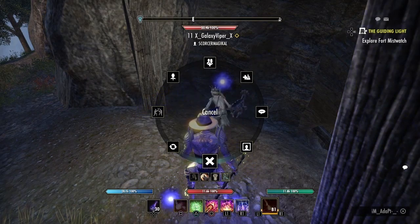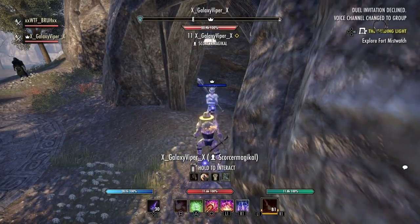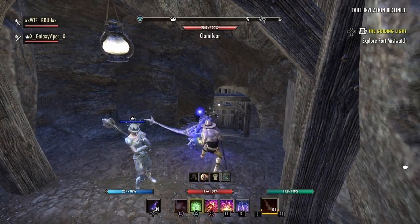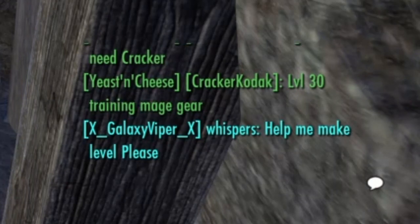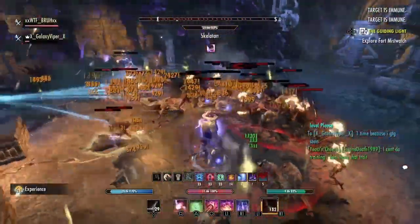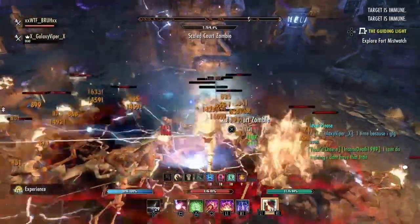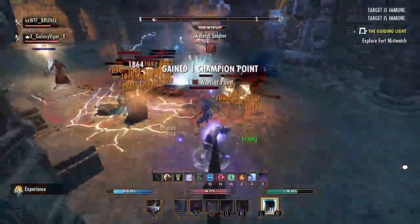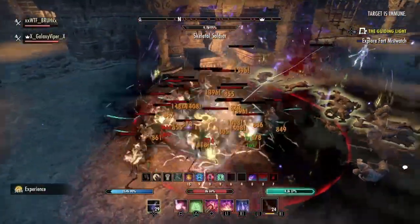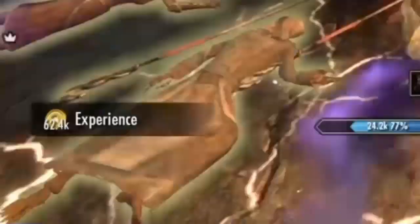I threw in a clip of me helping this guy out — I did one run for him, which takes about four or five minutes. After you get everything done, learn your abilities, rotations, and put it into practice at Skyreach, you're going to be absolutely gods. You get a lot of XP — I think I dropped about 65k XP per run.